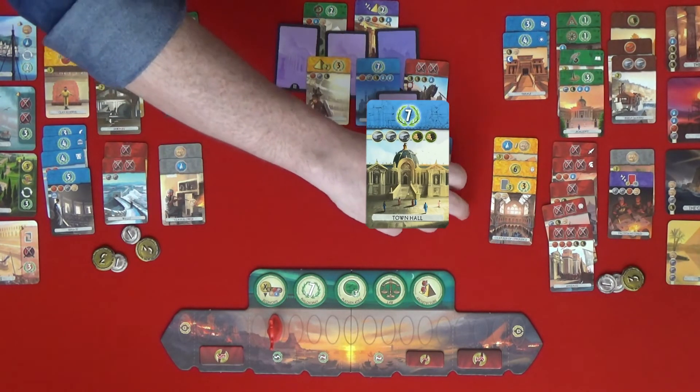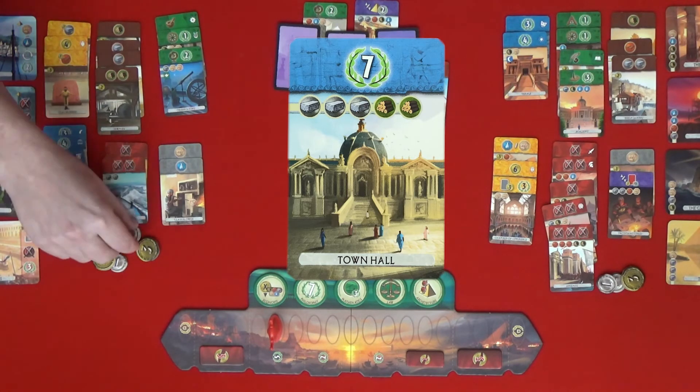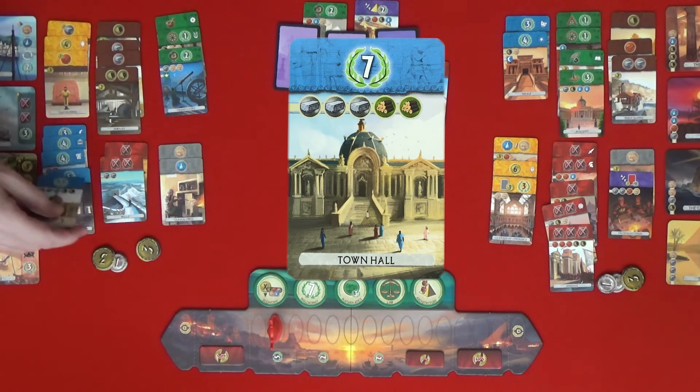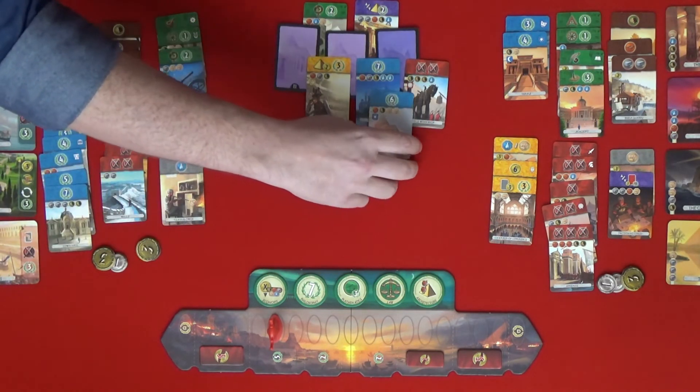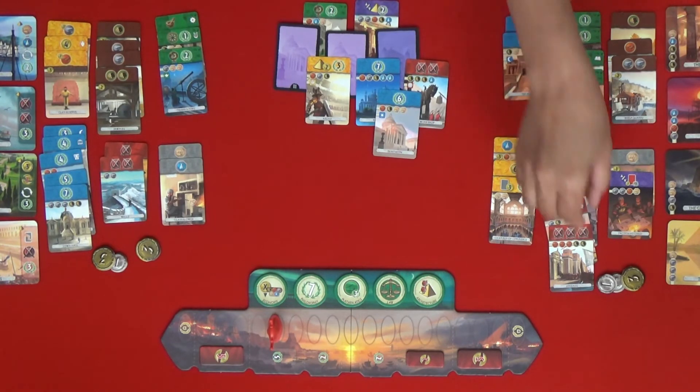I am going to build this one — that's going to cost three bricks and two wood. I have the two wood and one of two brick, so I have to buy one brick — that's one coin. The Pantheon is out — I just built the Town Hall.